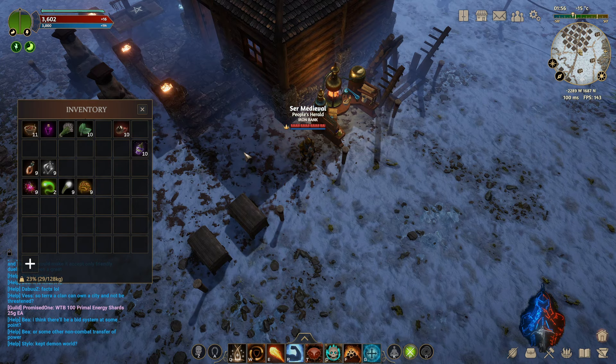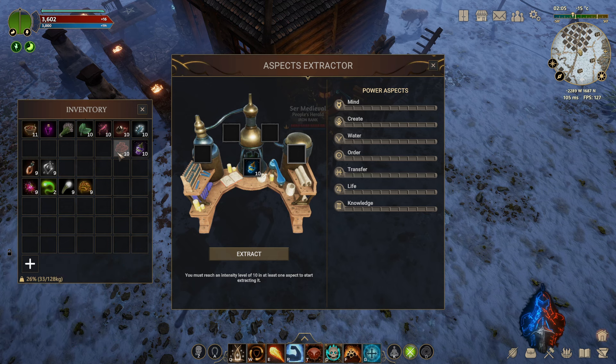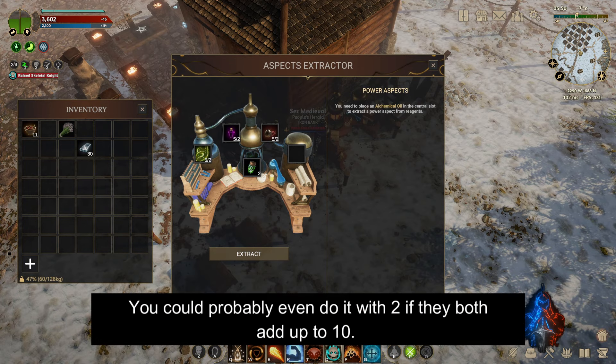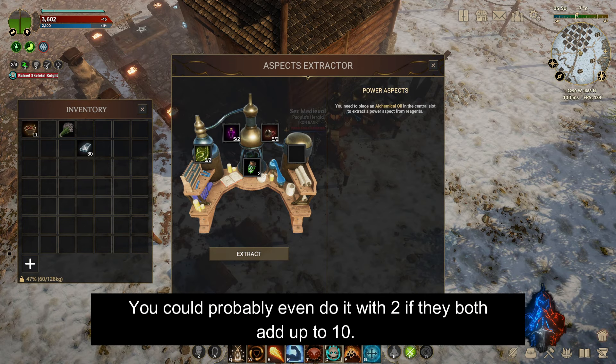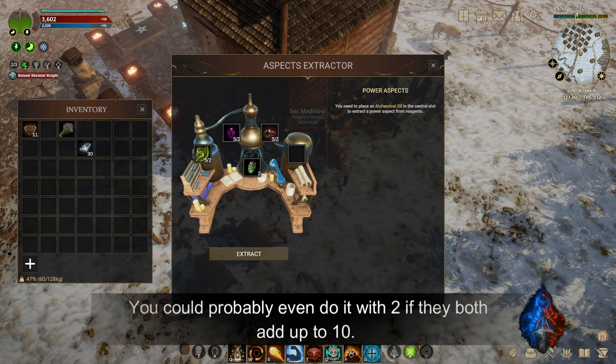When looking at these materials, it's really best to aim for ones that are local to your area. If you're on Terra, you want to look for materials on that planet, or ones that you can come over to Aron and buy. Once you have those materials — at least four of them, although you can get the extracts with as few as three items as long as it adds up to 10. Although you don't want to use any legendary materials on this, so if you get any of those, don't do that. You don't need to.